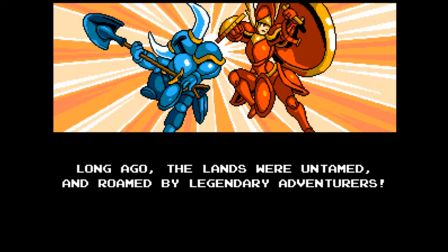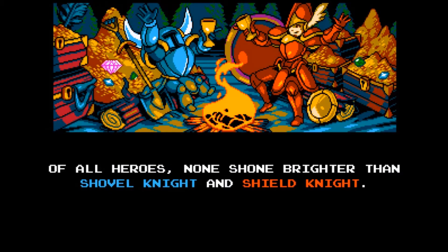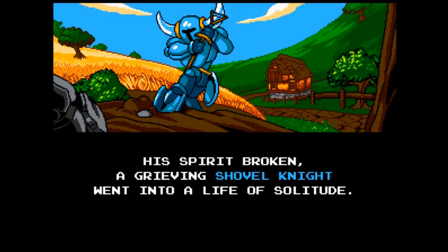Plot. Long ago, the lands were untamed and roamed by legendary adventurers. Of all heroes, none shone brighter than Shovel Knight and Shield Knight. And look at all the treasure they stole from homeless people. But their travels together ended at the Tower of Fate when a cursed amulet wrought a terrible magic. When Shovel Knight awoke, the tower was sealed and Shield Knight was gone. His spirit broken, a grieving Shovel Knight went into a life of solitude.